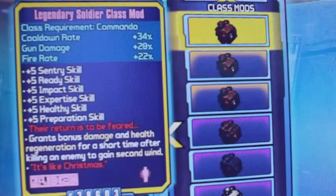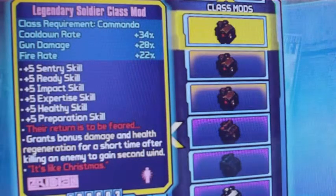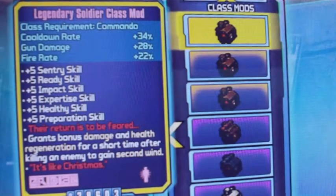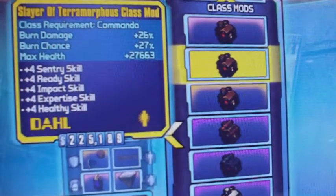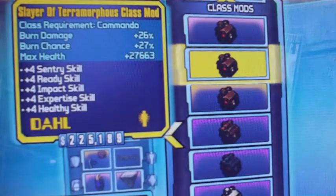That part before Christmas is supposed to be with a relic, so it's kind of weird to see it there. I found that on the ground one day — it was weird. Then the next one: Slayer of Terramorphous class mod for the Commando, which gives you a lot of increases in stats all around.